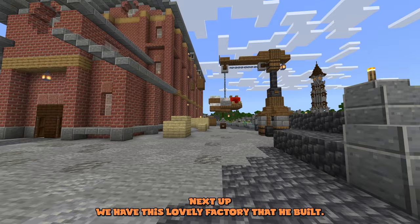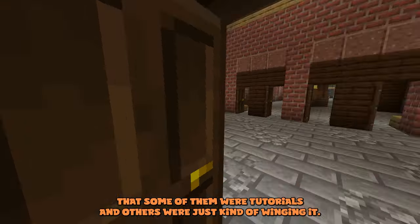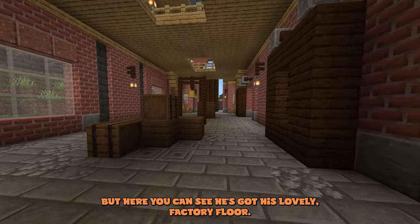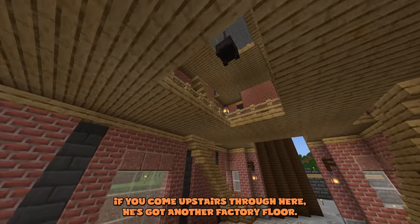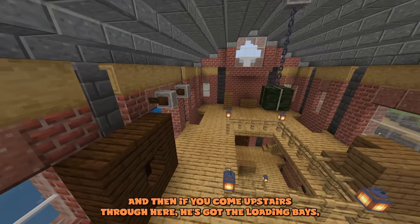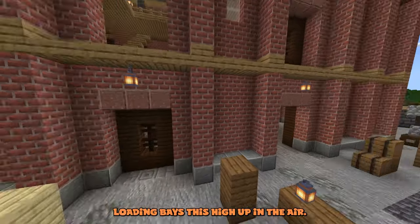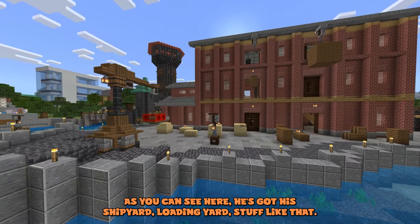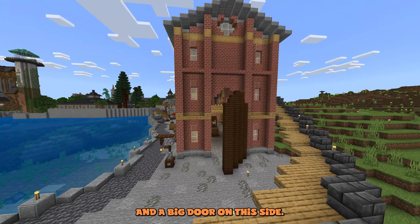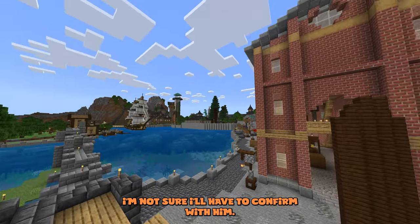Next up we have this lovely factory he built. I can't always tell if he builds off a tutorial or not — he explained that some were tutorials and others were just winging it. Here you can see his factory floor; come upstairs and there's another factory floor, then upstairs again are the loading bays. Interestingly, I don't know why he put the loading bays so high up. Out here he's got his shipyard and loading yard, with a big door on this side — I think this might have been a tutorial build.